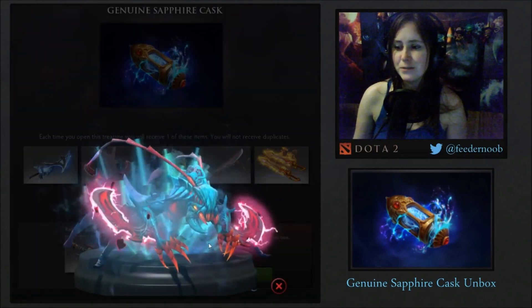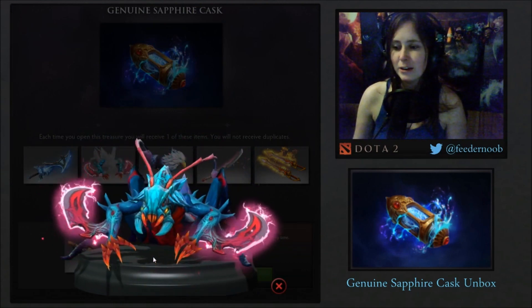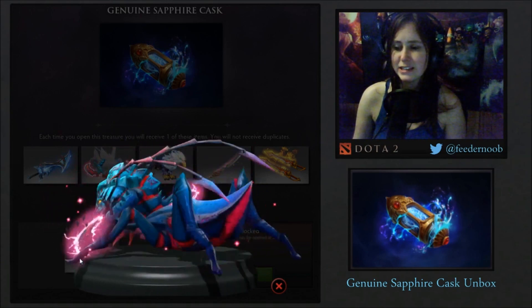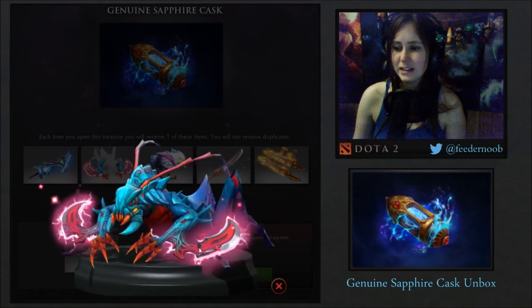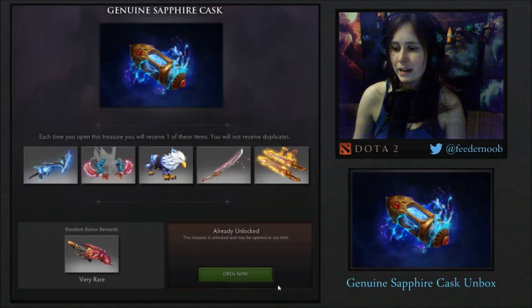Next one is the Skittering Desolation for Weaver. Those are quite clearly desolator arms on there. It reminds me a little bit of the Blink Dagger item for Ursa that's also immortal. I think it's maybe a little too close to that, but the animation looks awesome and I think it'll look pretty neat when he's running around in-game, so I think those are pretty fine.